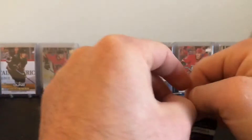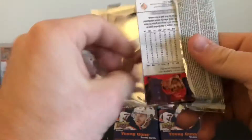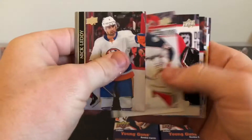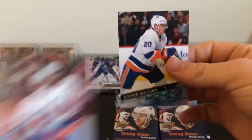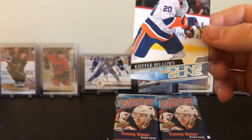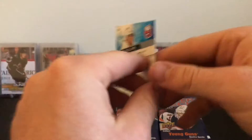Come on, please — a good Young Gun. I don't think I've really hit any decent Young Guns after this so far. Here's a couple of nice jersey cards, which I always like, but come on, give me a decent Young Gun. We've got Keeper Bellows — nice, I'll take that one. That is actually a decent one. I'll take that one all day — Keeper Bellows Young Gun. Not sure what these packs are getting all over my hands here.